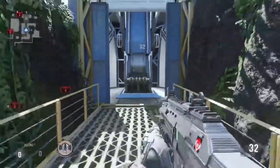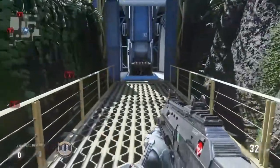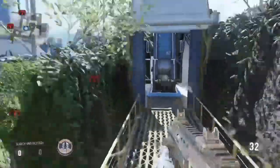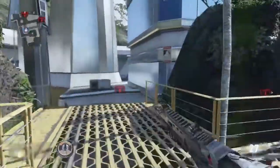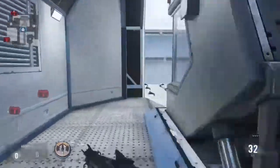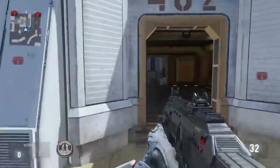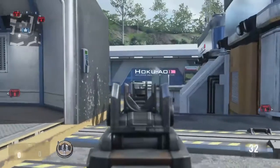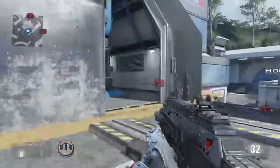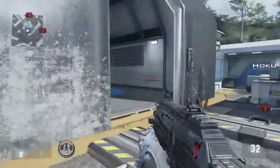So you'd have one guy sitting right here watching this area of the map, and then another guy jumping and watching Midmap. This guy has the flank, so there's no way that the guy jumping is going to get taken out from here unless that guy goes down. And if he does go down, the guy jumping will immediately be able to come and trade that kill. The one weakness to this is if somebody decides to jump up here, which is usually nobody ever does.